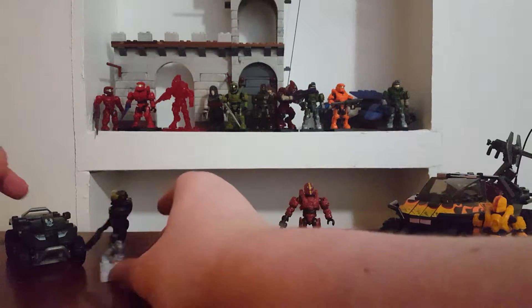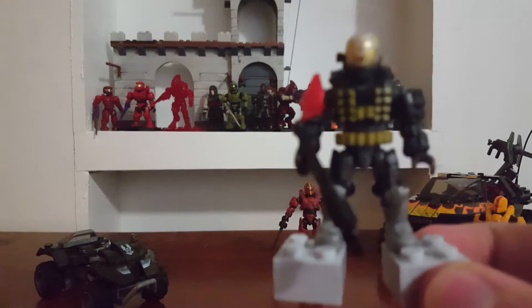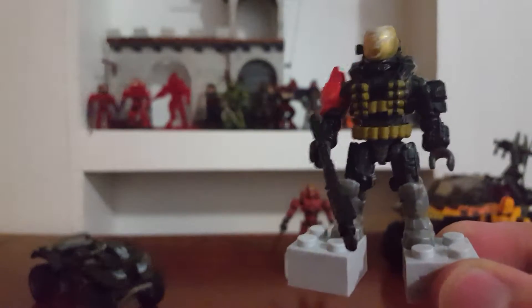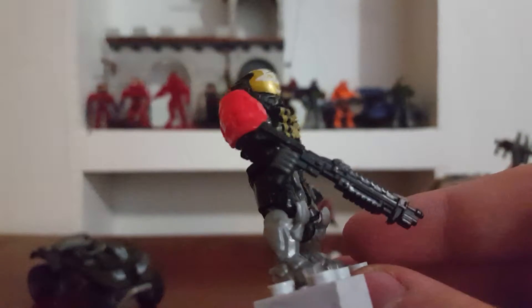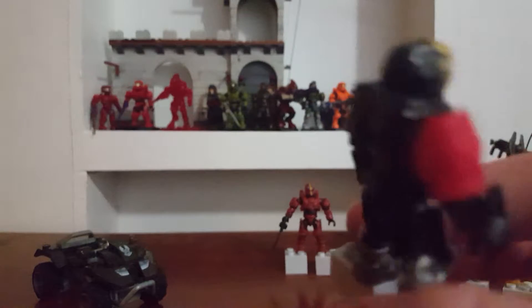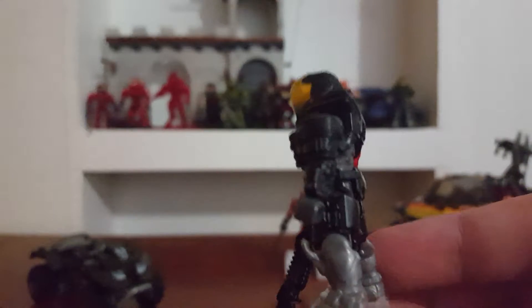Let's get on to these sets. First off we have the Mongoose All-Terrain, and here is the Emil figure. These gray blocks are actually from the Flame Warthog, but I'm just repurposing them as stands — they're just temporary. Overall this Emil figure is pretty good. I really like how they did the bullets and his shotgun, just all black, his legs are silver, and he's got a mostly black design. His shoulder pad is in red — I like that, red's my favorite color. Just a very nice figure overall.